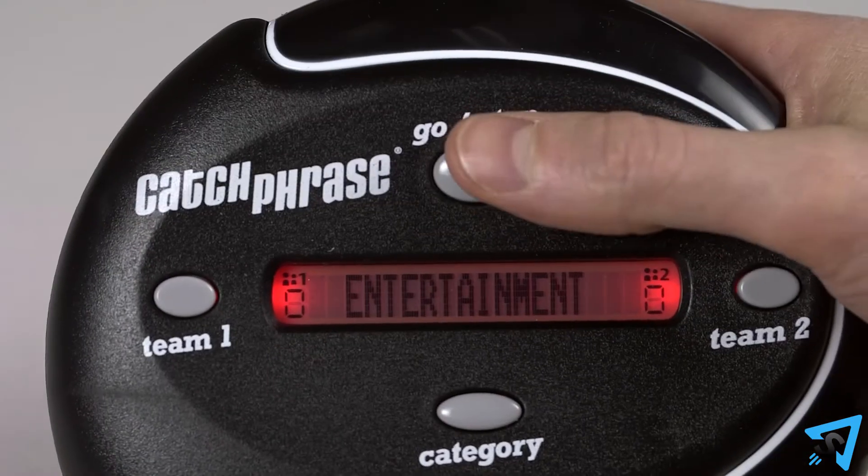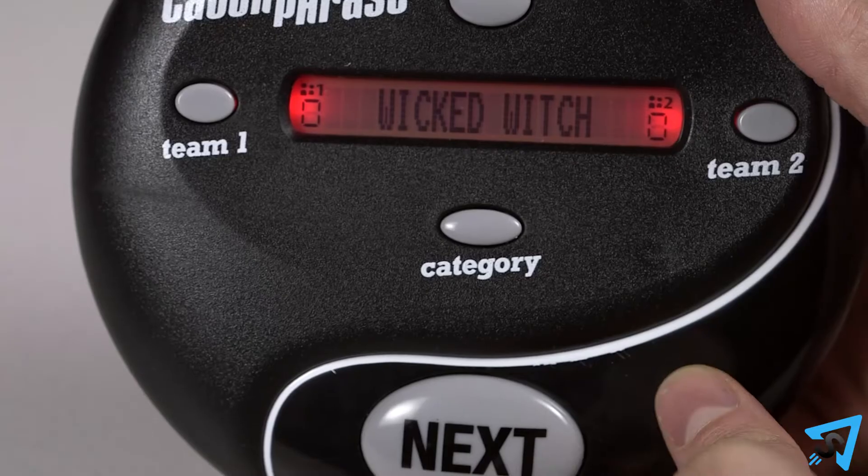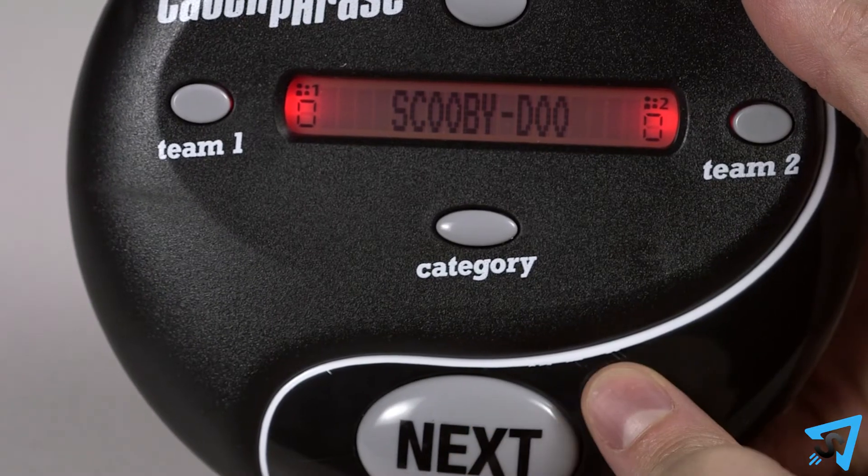To begin a round, the player holding the game unit presses the start-stop button, initiating the timer. A word from the chosen category will appear on the screen. If you don't know what the word is, press the next button for a new word. On your turn, your goal is to use verbal and physical clues to get your team to guess the word on the screen.